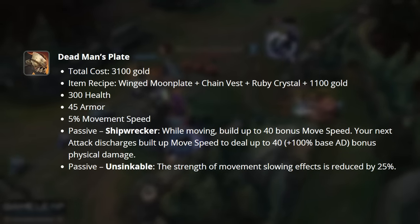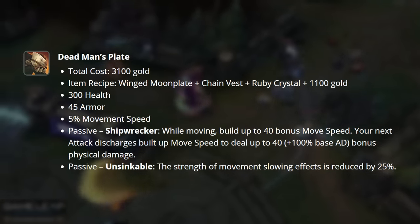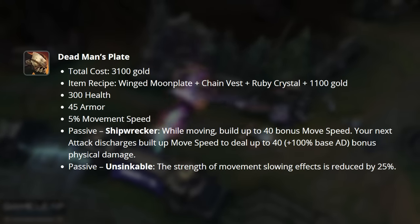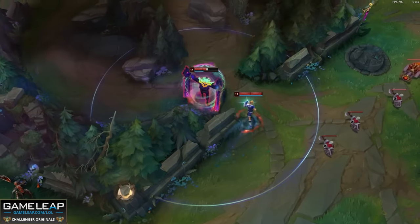Shipwrecker gives you 40% bonus movement speed that's built up while moving. Once fully built, your next attack discharges the built-up movement speed to deal 40 plus 100% of your base AD as bonus physical damage. Our new passive, Unsinkable, reduces the strength of movement slowing effects by 25%. This is like Swiftness Boots with tank stats on them.